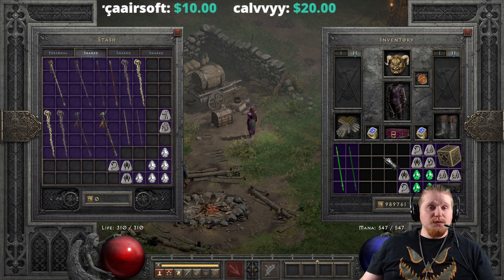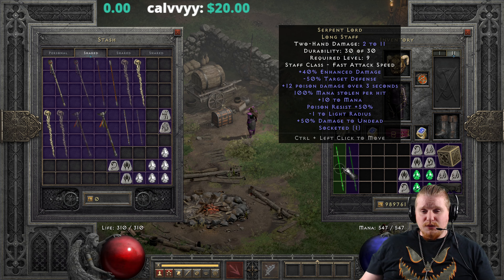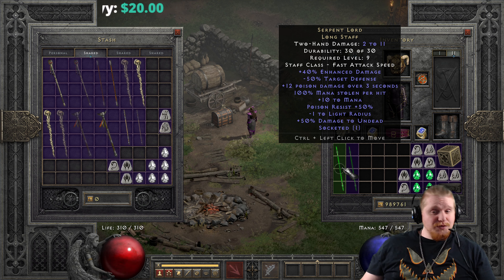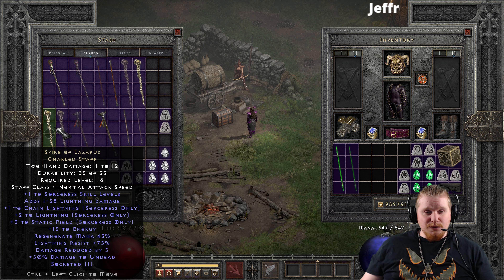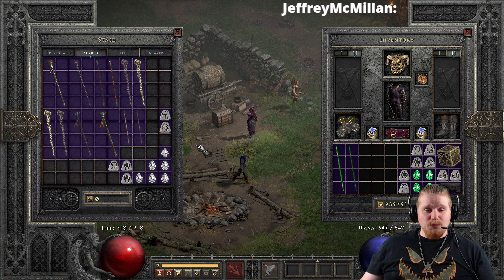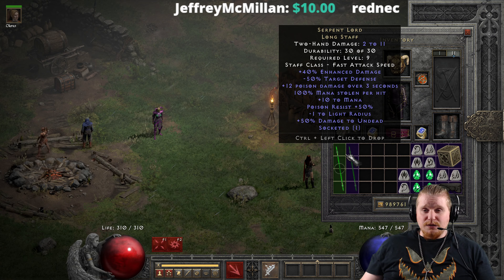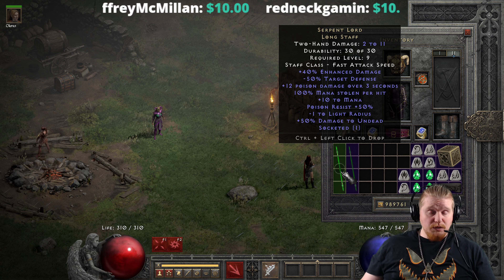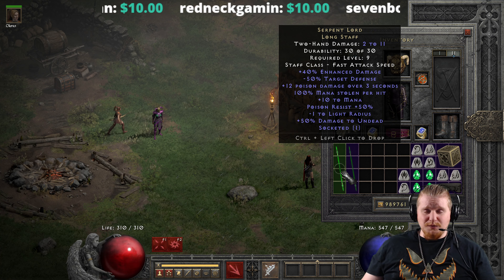Hello, guys and gals, and welcome to another episode of Unique Items. Today we're going to be trying to finish off the staves. I've got the Serpent Lord, the Chromatic Iyer, the Salamander, the Skull Collector, the Spire of Lazarus, the Iron Jangbong, and the Razor Switch left to go over as far as staves are concerned. But today we're going to start with the Serpent Lord Longstaff, which actually has some interesting uses other than just simply being a useless stick. As we go over it, you'll understand why.